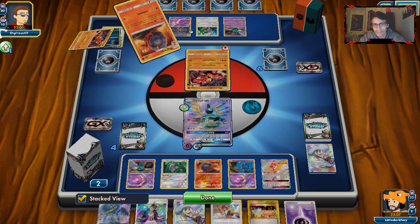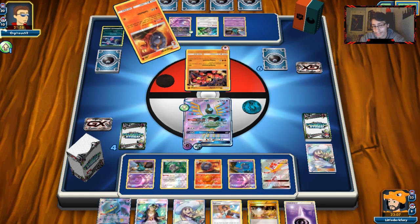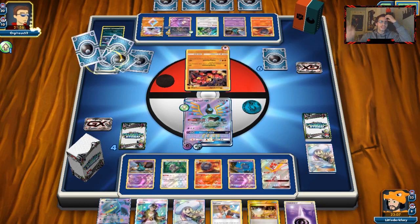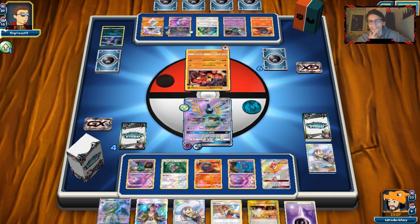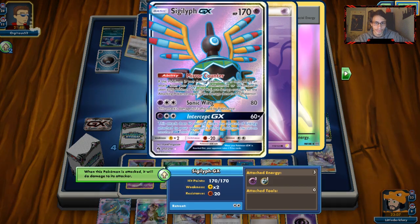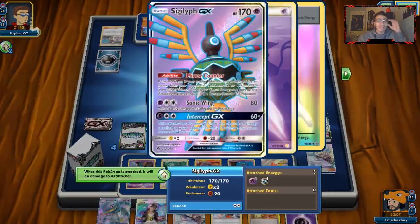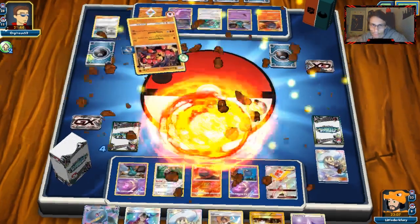There's Beast Energy, so that's an extra 50 minus 20. He's played two Lillies so he might not be able to Oranguru. He might not knock me out. Actually I think he Macargoed for Beast Energy so yeah, he probably did. He played a Choice Band — all of that just to KO Sigilyph. Fine by me. I think I'm gonna bring in Banette this turn and start doing Shady Move. We'll knock him out — he's got Beast Energy so it's not worth Guzma-ing.